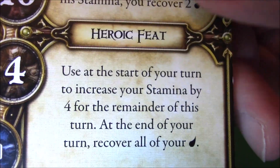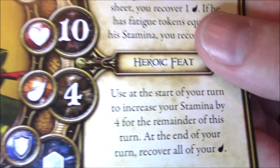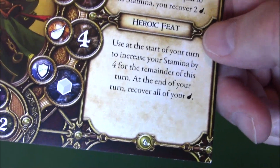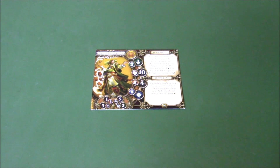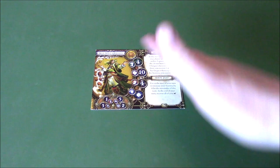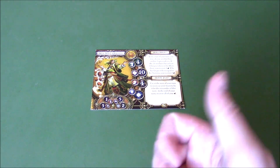Heroic feat: use it at the start of your turn to increase your stamina by 4 for the remainder of this turn. Then at the end of your turn, recover all of your fatigue. The amount of destruction you could do with this — just go crazy, because you're supposed to. High Mage Quillen is just so good, mainly just with the heroic feat. The hero ability is a little icing on the cake. He could have been number one, but I've got a different number one.